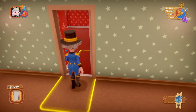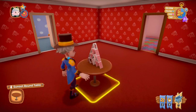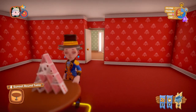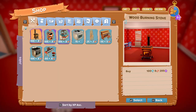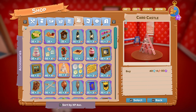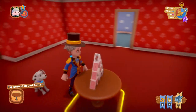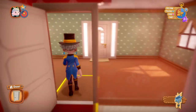Now for the disappointment - the decoration. You heard me right - it's the cards. Those cards are the decoration, that is it. There is no other decoration in this house. It's 40 diamonds and four tickets for the card castle, and that's all you get inside the house.